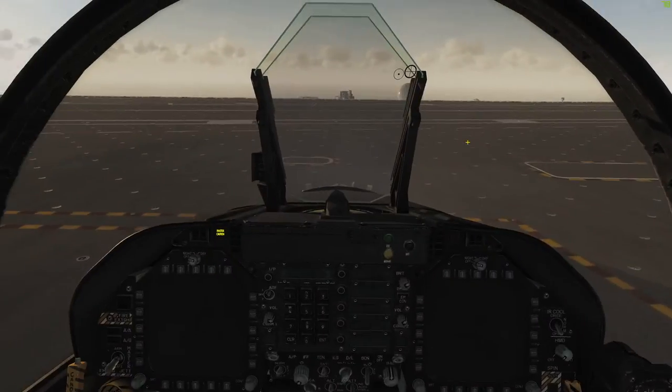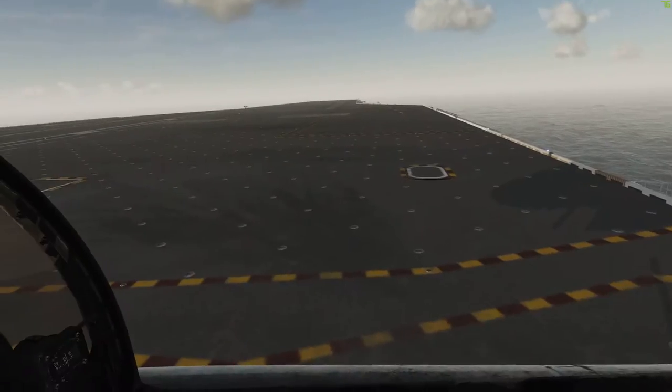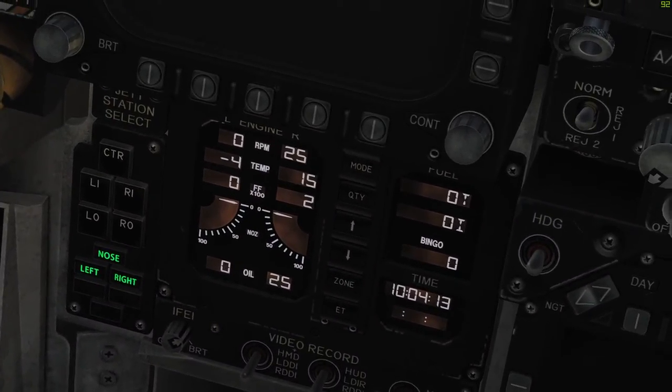Failures don't exist in DCS unless you switch them on. If you're playing on TTI or whatever, you're not going to get failures — it's just not enabled. Down here, your engine RPM over 20.